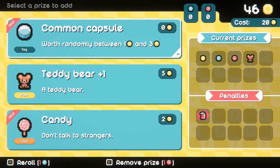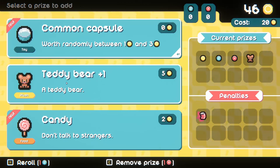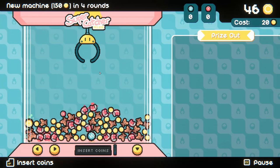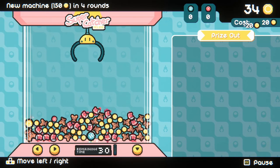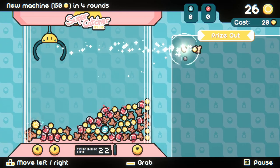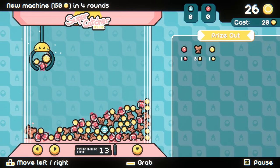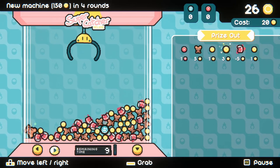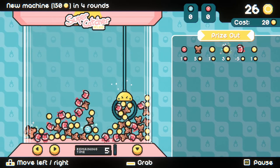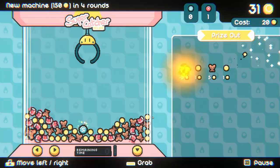That's minus five - okay, that's harsh. But I can add a new prize here: a common capsule worth randomly between one and three, another teddy bear, or candy. Don't talk to strangers - that's worth two. Teddy bear, plus plus one, surely. Okay, lots of traps around. I've got a delete token so I'm wondering what I can use that for. Let's see if I can grab this big one - oh that's a shame. Minus five, that hurts. Can't really avoid them at this stage - net zero. Oh no, don't go back to the middle, I'm out of time.